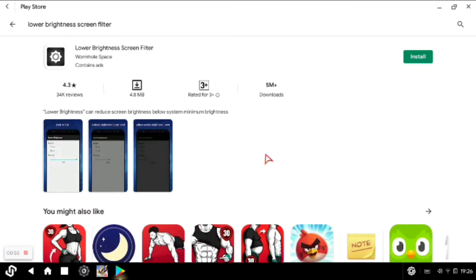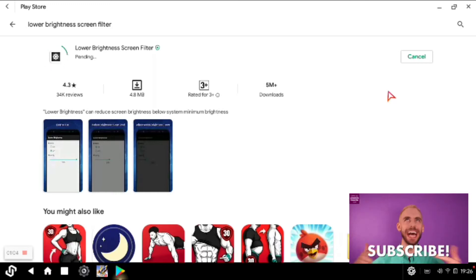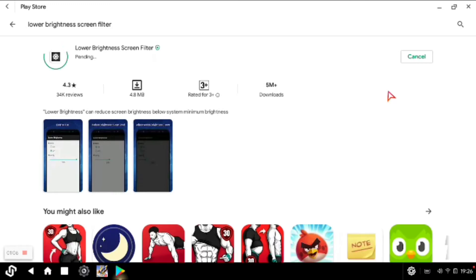Press the install button, then press the adjust button, and install the app. Skip any ads during installation and press install to complete.